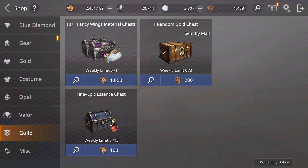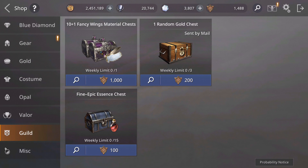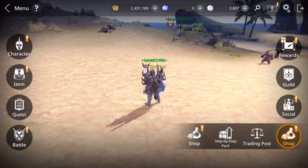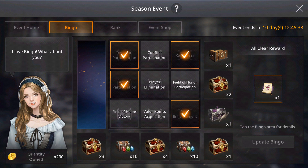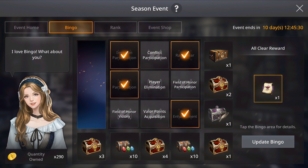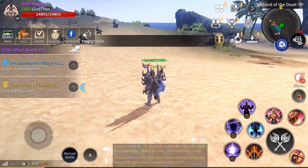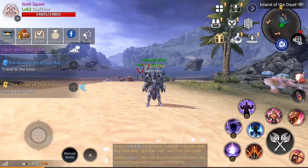If you go to the guild tab, you can also use guild points — 1,000 of them — which you get from donating and doing other guild activities. You can get the 10+1 Fancy Wings Material Chest from there too. So make sure you join a guild, donate, and participate in guild wars. Also the current bingo event is a great way to get this material — Fancy Wings — and you can redo it and get different types of rewards. Win five Field of Honors and you get this too. There are quite a lot of ways, and I'm sure they'll add more.